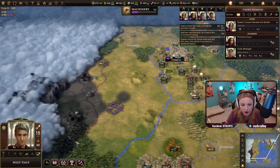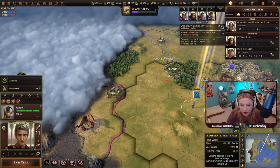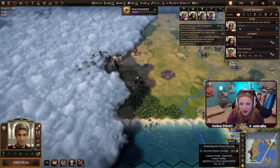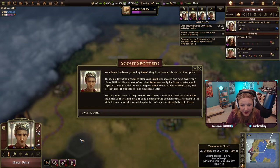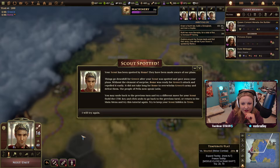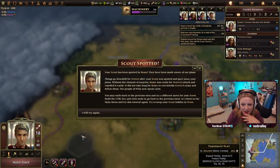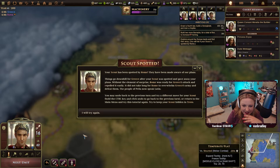Here's our scout — our scout is way over here, so we need to get all the way over there. I hope that's okay. We need to make sure that when we get closer, we end in trees and stay hidden. Oh no, we totally screwed that up. Your scout has been spotted by Rome — they have been made aware of your plans. Things go downhill after your scout was spotted and gave away your plans. Rome was ready for Greece's attack and repelled it easily.